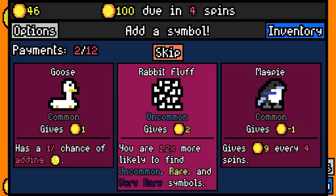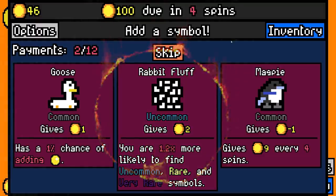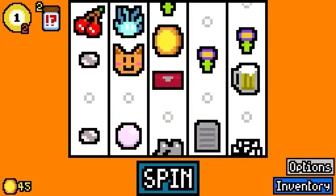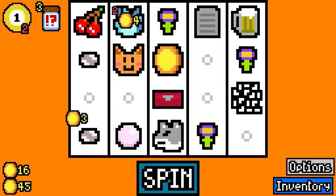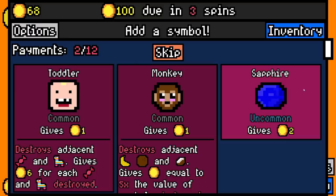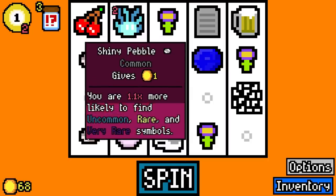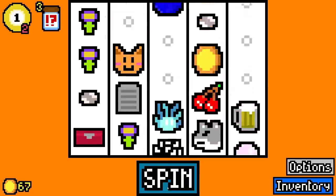On our very first spin, our gravestones spawned a flame. And with our newfound ability to occasionally delete symbols, we can take more things like rabbit fluff, which are worth two by themselves and give us a better chance of finding very rare stuff. So I feel like this is off to a pretty strong start so far — there's 23, plus a sapphire that looks suspiciously like a blueberry. Thanks to these new abilities, I've already got three items on the board that boost my chances of getting very rare things.